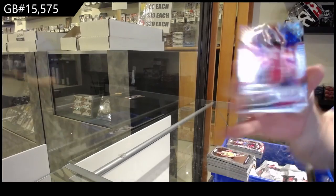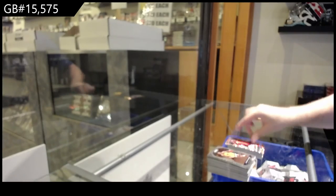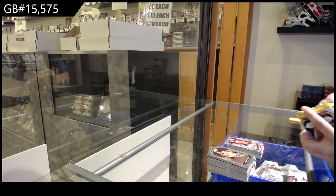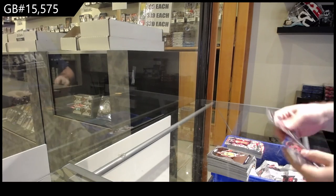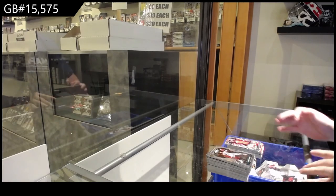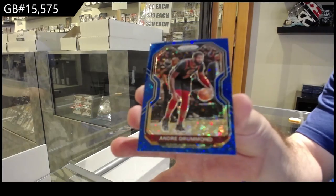Downtown of James Harden for the Rockets Fast Break. We've got a blue prism of Drummond for the Cavs. There we go.